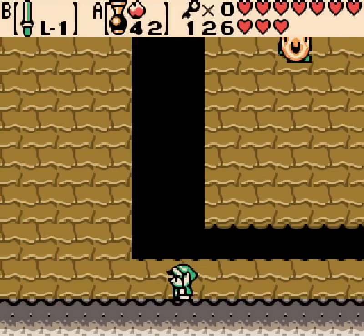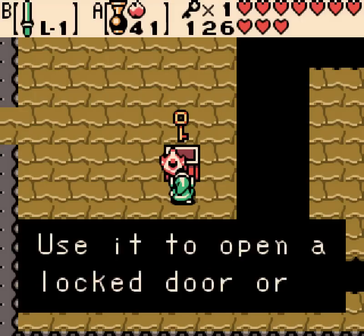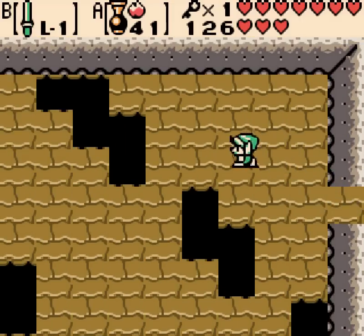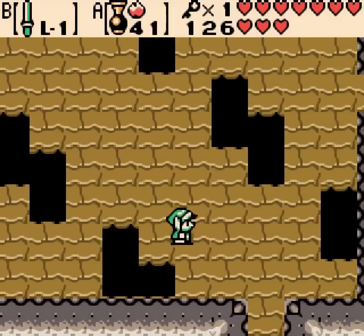My preferred method for killing these guys is throwing a scent seed on the ground and they all just kill themselves. It's kind of silly, though it is worth keeping that in mind — like Stalfos lemmings.